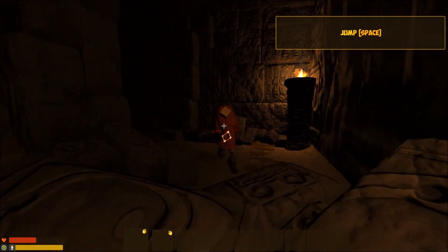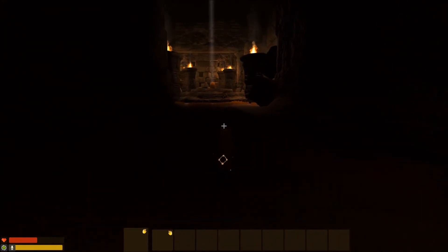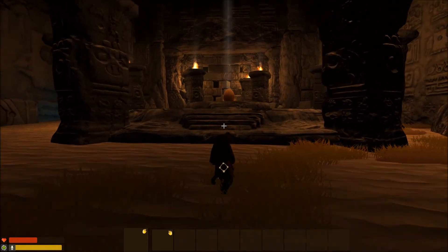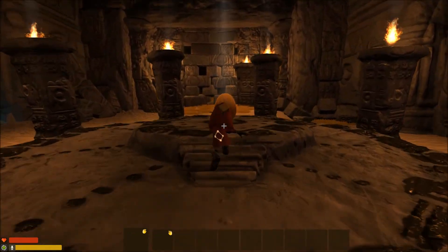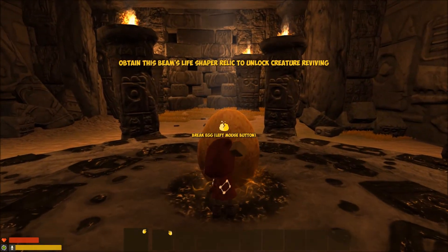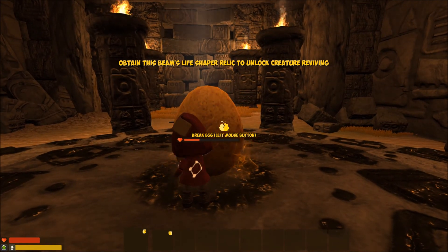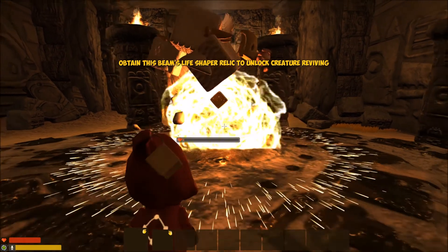This is the temple you start in. Yeah, there's an egg here. There's three other temples, and every time you get one of these it allows you to create a creature. The more of these life shaper relics you get, every time you get one you can build a bigger creature.